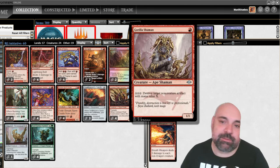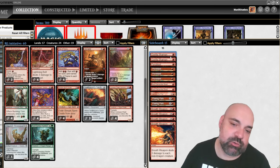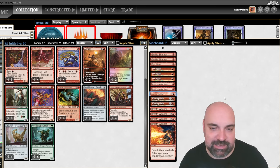Gorilla Shaman — we always play against Affinity and that deck is really strong, so we're going to bring four Gorilla Shaman, four Breathweapon, and one Cast into the Fire against Affinity. I hope that's going to be enough.